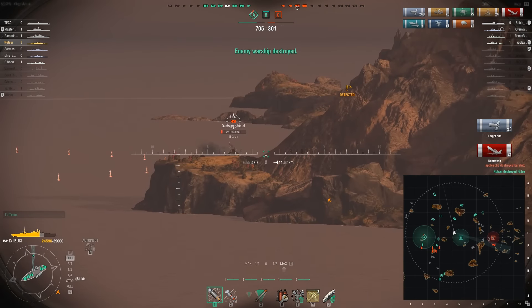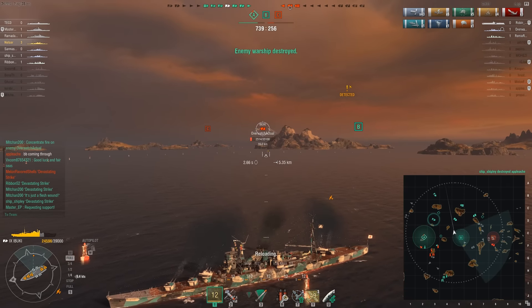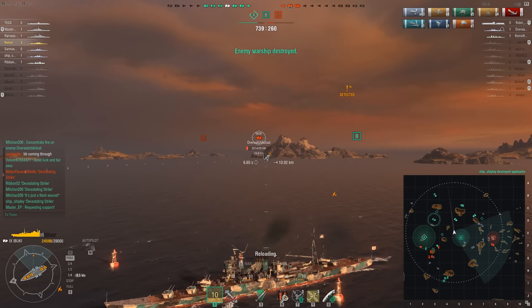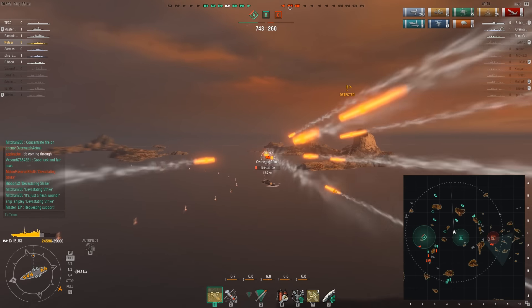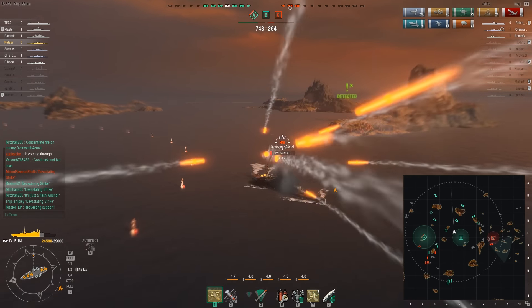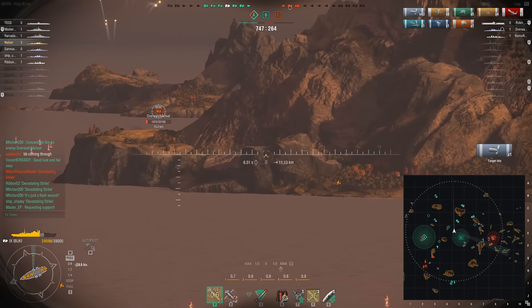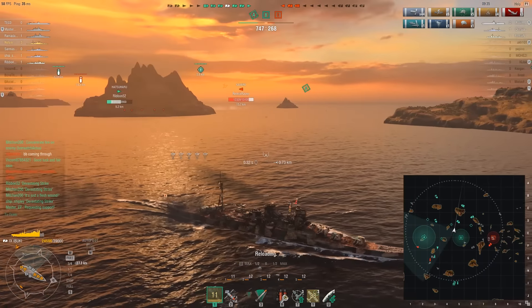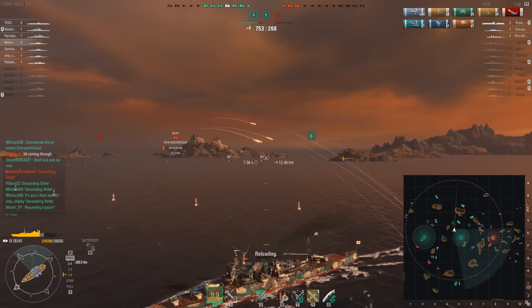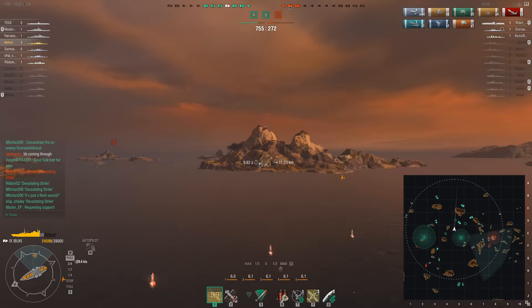The enemy Ibuki is all that remains on the eastern side of the map. I'm going to try one salvo — maybe I'll get him. He's maneuvering, but we only need a couple shells to make contact. We only land one. I'll try one more time — I don't think I can clear the island. There are only three enemy ships left in the game. Not enough.